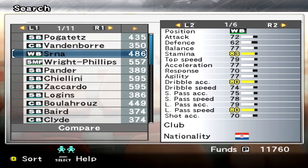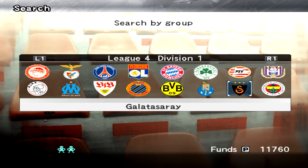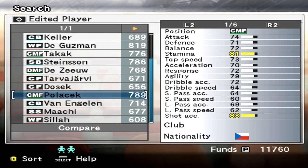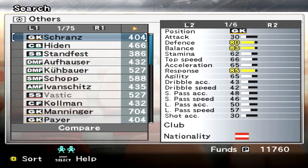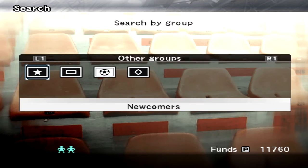Apparently Sean Wright Phillips is listed as a side back, which is very strange. If I go to search by group, you can search by team here, which is really interesting. These are all the different leagues and teams. Over here is our league. You can also have edited players, which I think are players you put in yourself — I'm using an option file so some of these will appear. There's non-affiliated, but we have none for that, and then there's newcomers, which is kind of interesting.